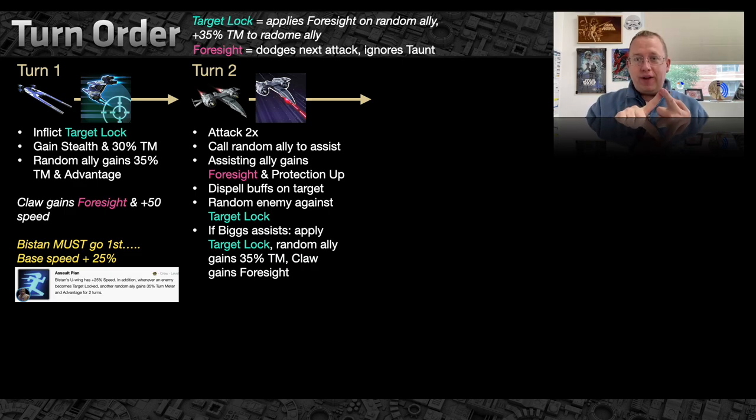When the Raven's Claw goes, basic whoever you put Target Lock on — you want to Target Lock the attackers and threats: Darth Vader, Kylo Ren, Geonosian Soldier, or Spy. Spy goes under Stealth so be careful — I generally go after Geonosian Soldier. The Raven's Claw will double-attack since it had Foresight, call an ally to assist, they gain protection up and Foresight. It will dispel the buffs on the target. A random enemy gets Target Locked because it started its turn with Foresight, which gives Biggs more protection if he'd been damaged.